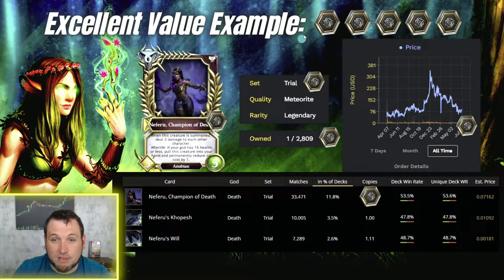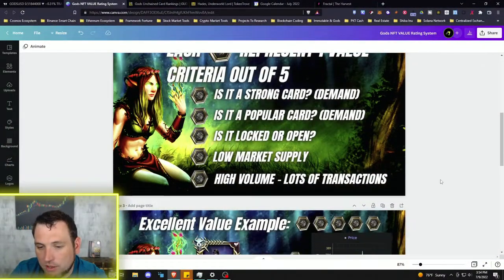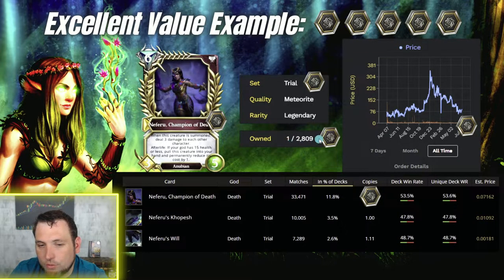Neferu gets a token for being a good card and a token for being a popular card. From the Gudex screenshot in the Death category, out of 33,000 matches during this time period, she appeared in almost 12% of every deck, and deck win rates all average over 50%. Definitely a good card, definitely a popular card — so it gets both those tokens, putting us at three tokens.